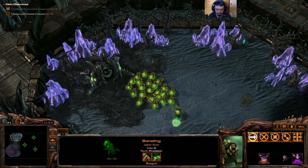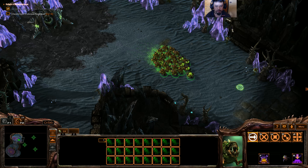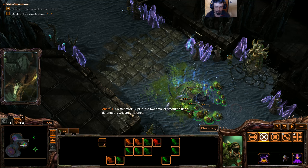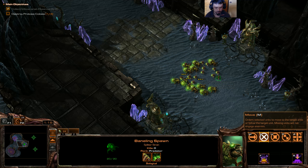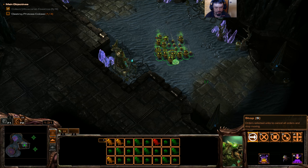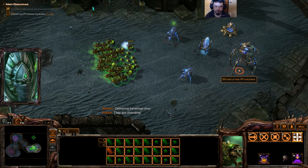This is the splitter strain. See the description: it splits into two smaller Baneling swarm upon death or eruption. I am grouping this now to see what the splitter strain would do in actual gameplay. It splits into two smaller creatures upon detonation — occurs only once. The spawned Banelings deal normal damage of five, but ten against structures. I can see the damage potential with this splitter strain.